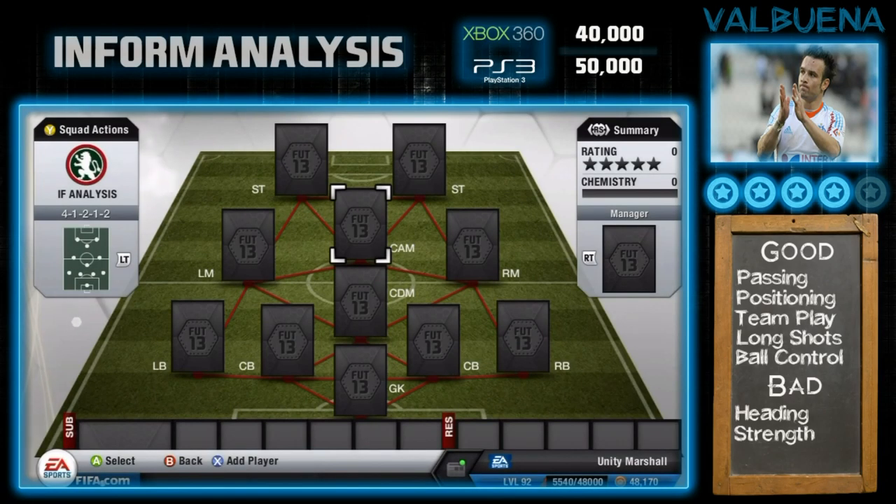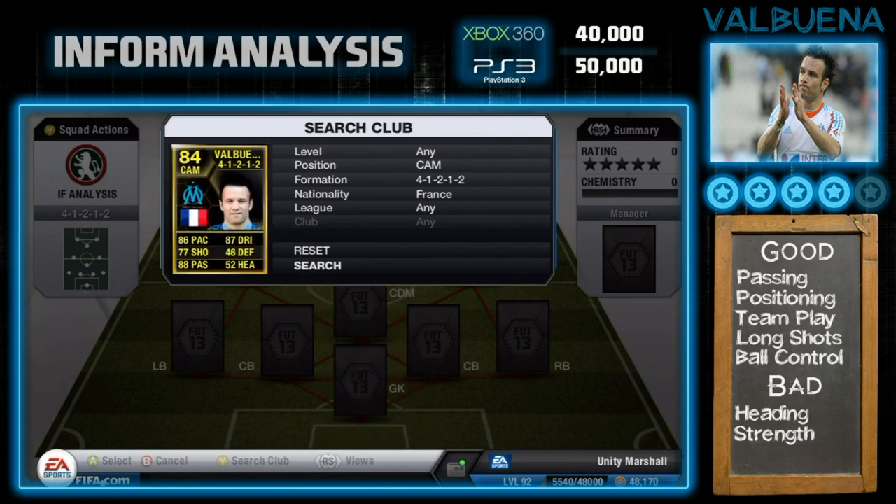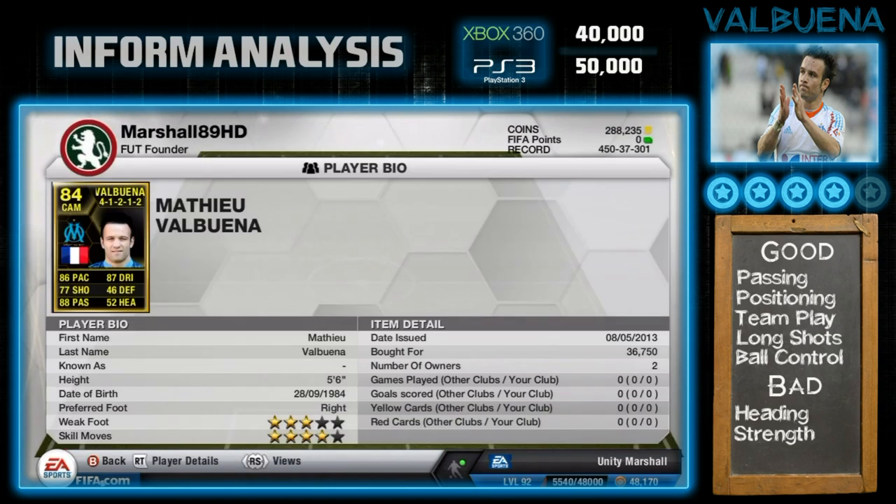Alright lads, Marshall here and today we are reviewing Moss' Playmaker, the second in-form version of Mathieu Valbuena, who is CAM on this version. His last in-form was right midfield. His price is going up and down slightly — he's 40k on Xbox 360 and around 50k on PS3.